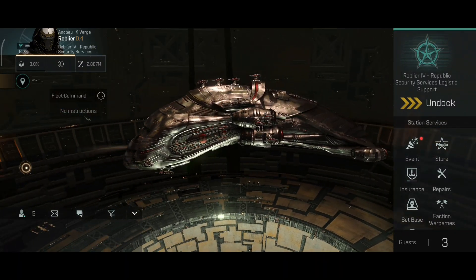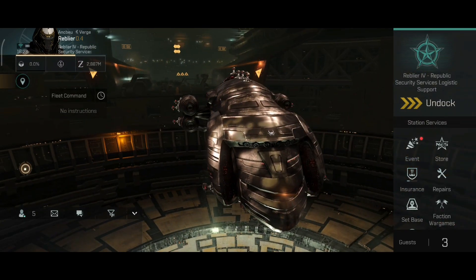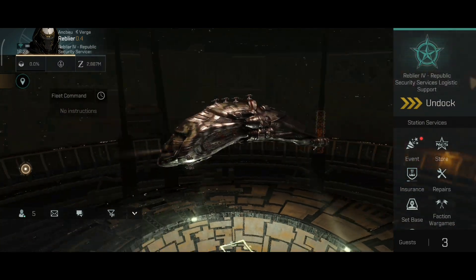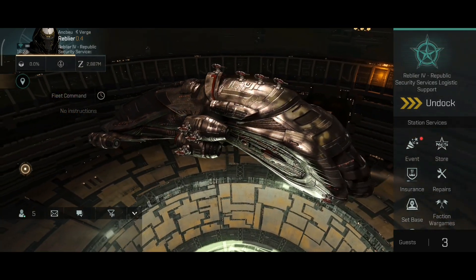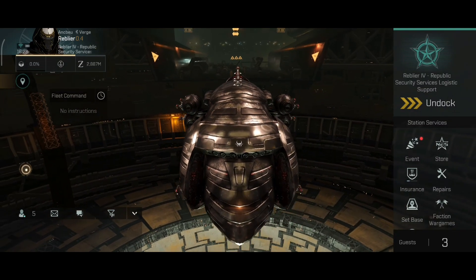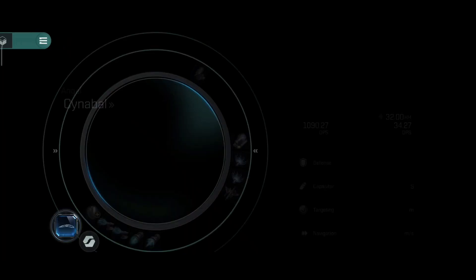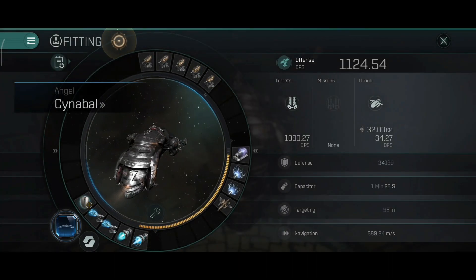Welcome back everyone. I mentioned before that we would get nanocores for faction ships, and I thought that would happen in September. Well, to my pleasant surprise, we got nanocores in August with the latest update. As I promised, as soon as they were out I got one for my Cinnabal, and we'll get them for my other ships as well. So let's see what the nanocore changed.